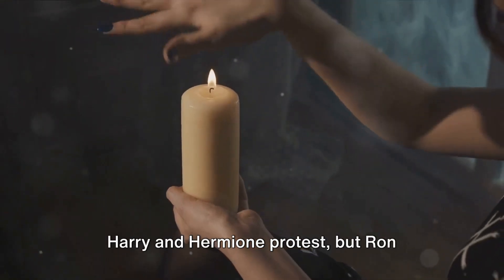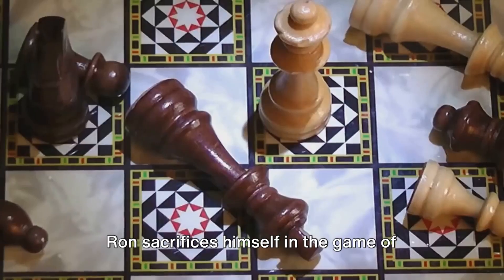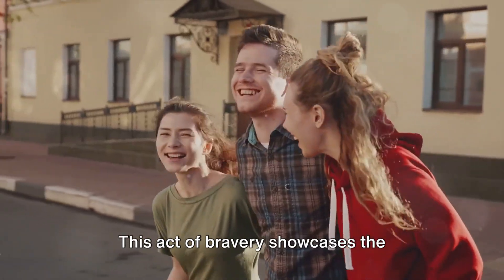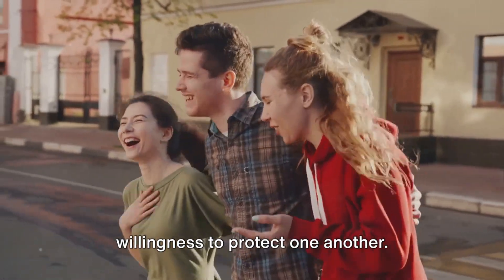Harry and Hermione protest, but Ron argues that they have to make some sacrifices to get to the stone. Ron sacrifices himself in the game of wizard chess to allow Harry and Hermione to move forward. This act of bravery showcases the strength of their friendship and the willingness to protect one another.